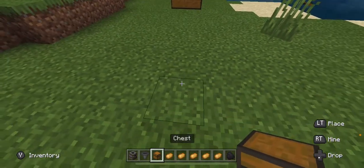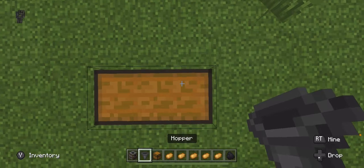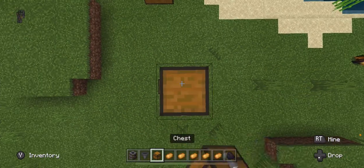Here's what you're going to do. First you're going to put your two chests, then you're going to do hopper, smoker, hopper, chest, like that.